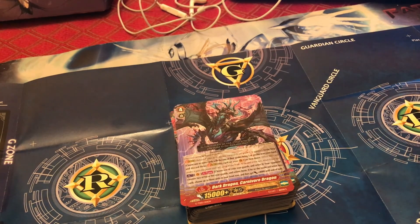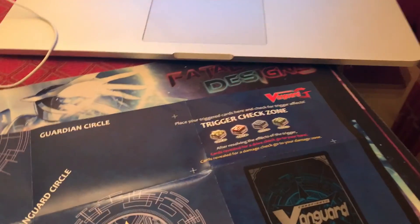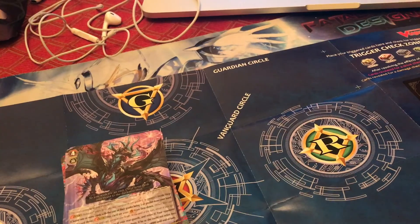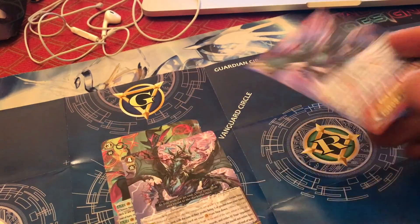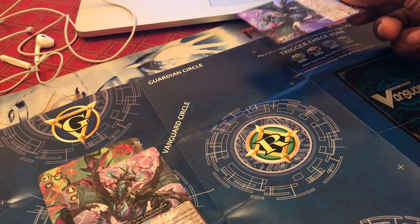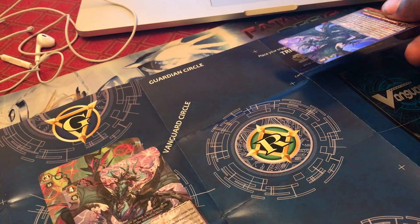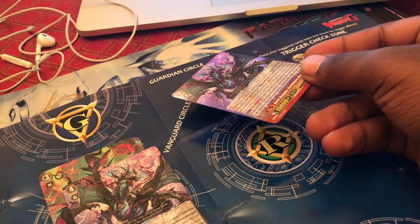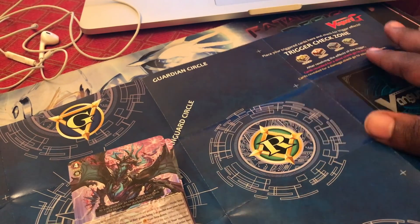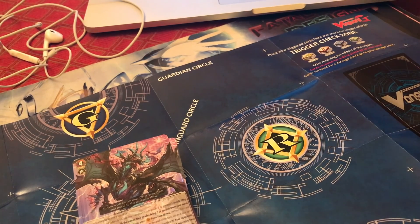Sorry, I cut the clip because my camera died, but finishing up the zones of the How to Play Vanguard tutorial. The zone I was saying that no one really uses is the trigger check zone. When you actually attack with your vanguard, you perform what's called a trigger check — you take the top card of your deck and place it face-up in the trigger zone. If it has a trigger icon, you perform an effect. After that, the card goes to your hand. The reason I said no one really uses the trigger zone is because people usually just show it to their opponent while it's still in their hand and then add it to their hand, so it's just a zone for you guys to know about.